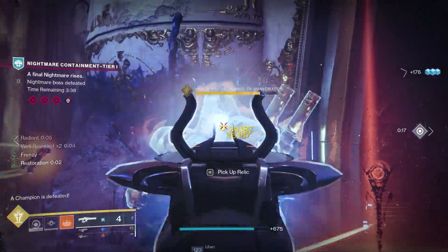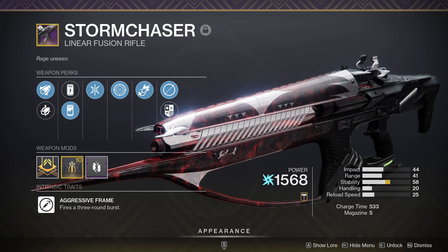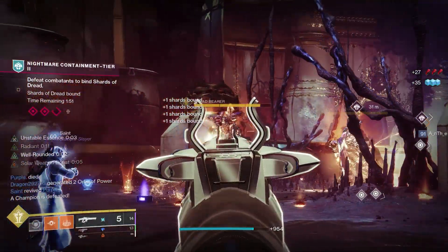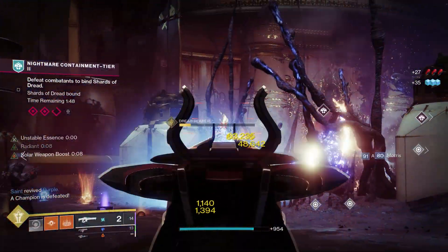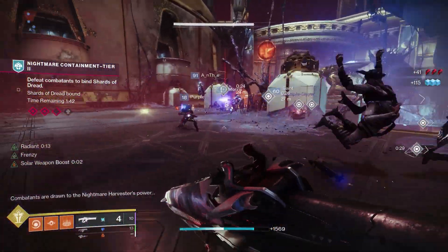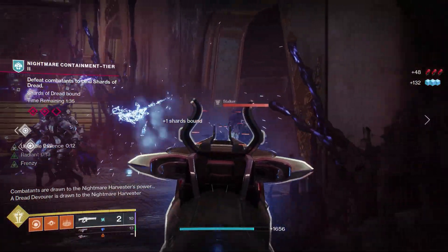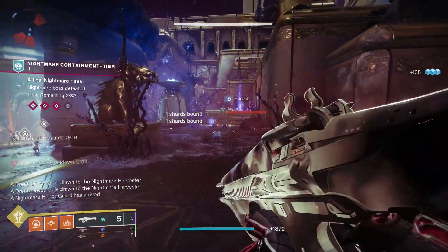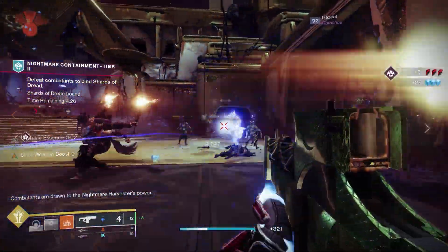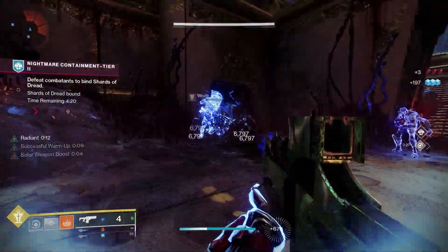As a side note, I'm also running Storm Chaser, which is an arc linear fusion from the new dungeon. This thing absolutely melts when you've got your Radiant buff going — I'm hitting almost 50K shots with this roll with Frenzy on it. You don't always have to stick to solar weapons, you can mix it up. That said, I'd recommend keeping Vex in your middle column because it's so easy to keep Solar Fulmination, Rays of Precision, and your Radiant buff going constantly.